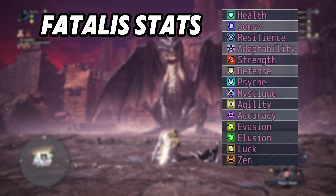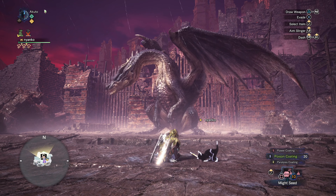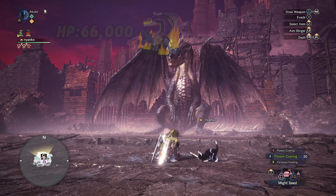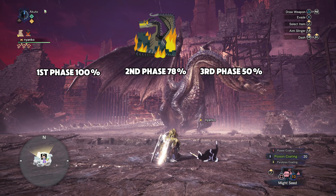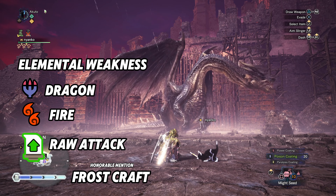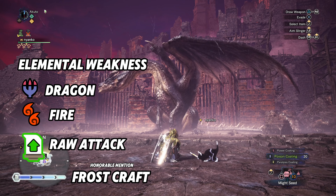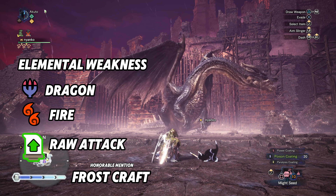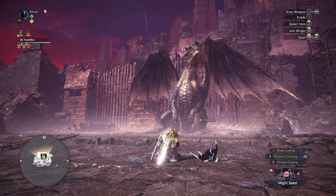Fatalis has 66,000 health. The average elder dragon on this game has around 40,000 to 50,000 health, so Fatalis has the most health as far as I know. He has three phases — I'll cover the moveset for each — but ultimately the movesets are kind of the same; it really only changes in the third phase. That's where most people die, so that's where I'll concentrate. His elemental weaknesses are dragon and raw, but also fire — though nobody really uses fire on him.